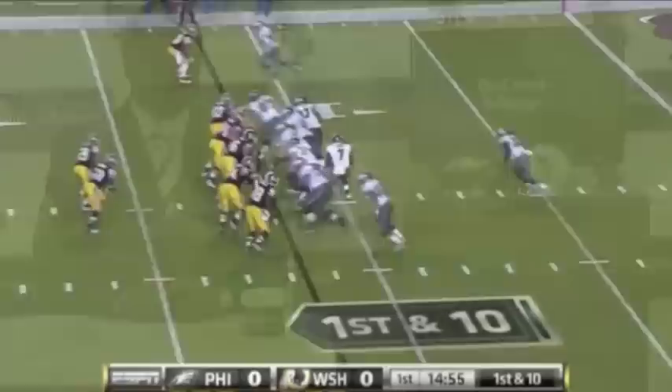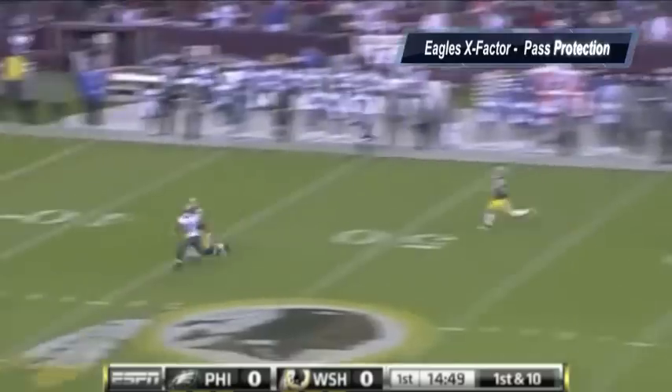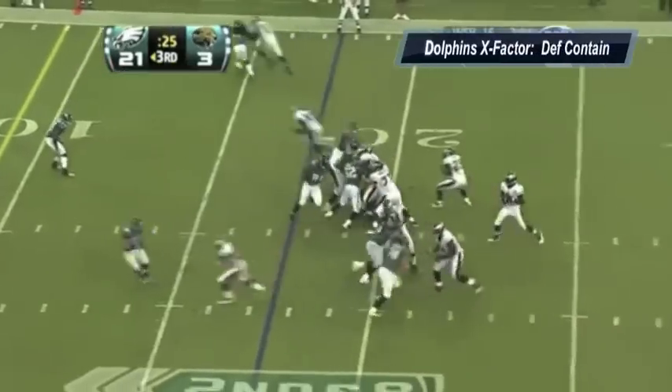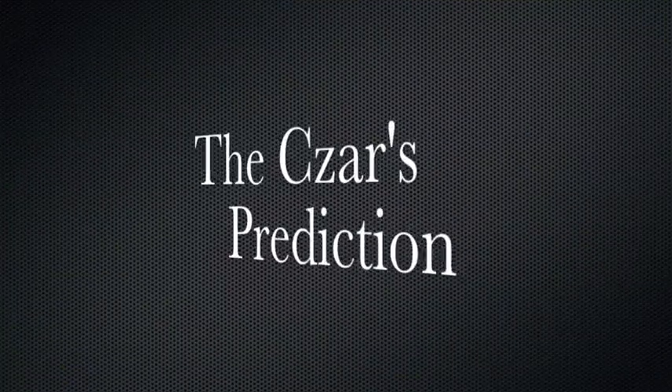Let's look at the X factors in this ball game, both offensively and defensively. The X factor for the Eagles has to be pass protection — if they can protect Michael Vick or Vince Young, that goes a long way in keeping this offense explosive. The Dolphins' X factor has to be defensive containment, because you don't want a Vick or Vince Young scramble situation to happen to you — otherwise it could be a long day for that defense.